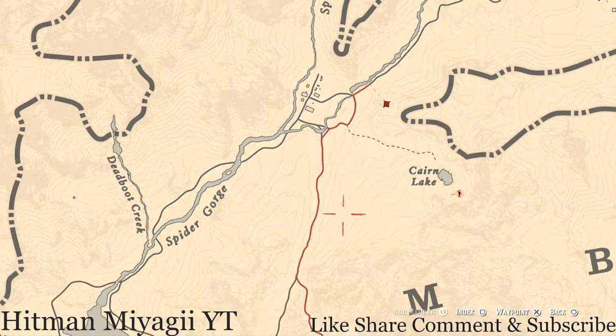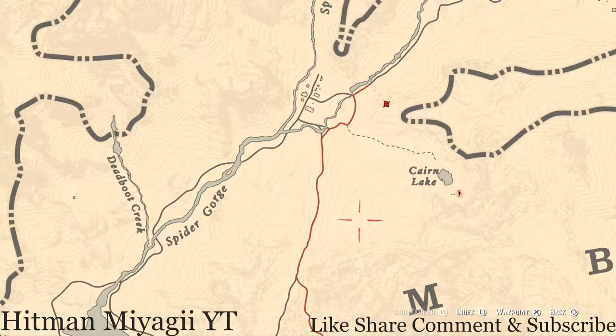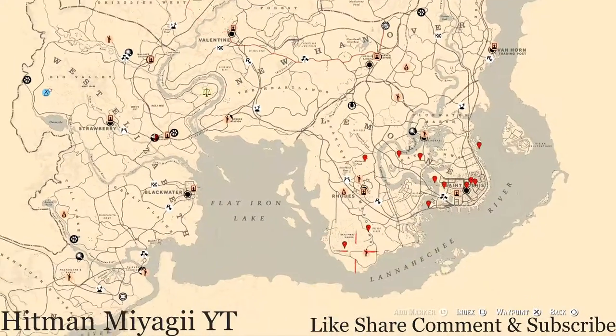There's also a bird egg up in this area — use Eagle Eye. It is an eagle egg in a tree. Shoot it down with a varmint rifle or a bow using a small game arrow. Look in this whole little area right here; I think it's right there, or maybe down here a little bit.